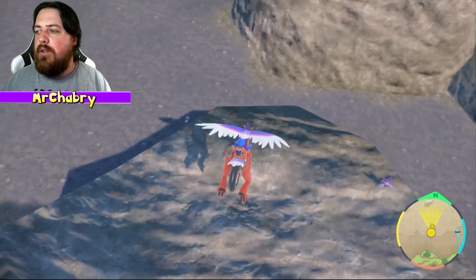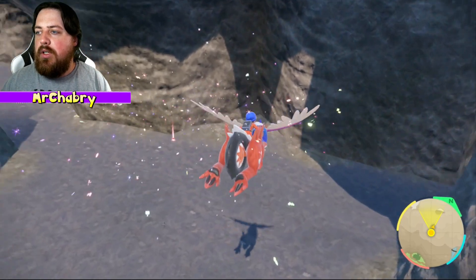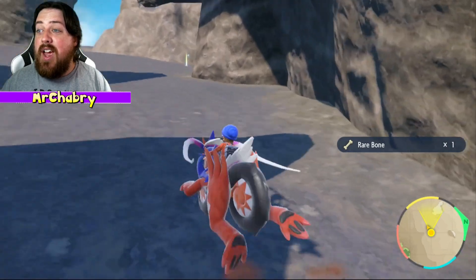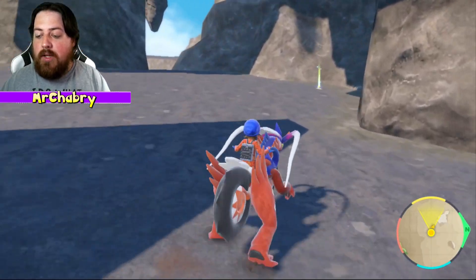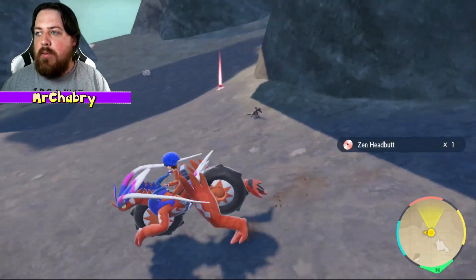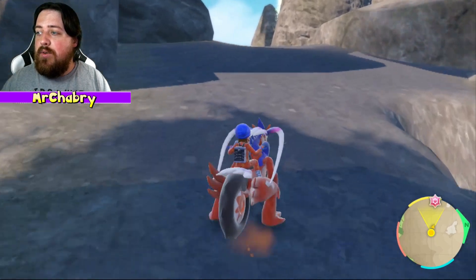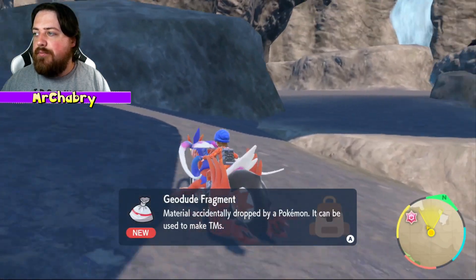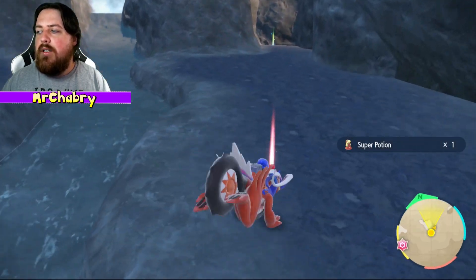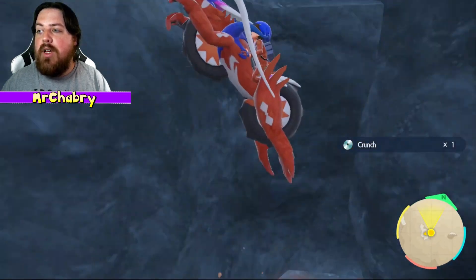I'm glad I jumped up here — Super Fang! That's good if you've got a mouse or something. Super Fang is one of those moves that does a fixed amount of damage — it always does half the HP. That's actually good if you've got a defensive Pokemon, maybe a Pokemon that's meant to just help you catch things. It's not going to do much for us in an actual playthrough team, but just having that will come in handy at certain times.